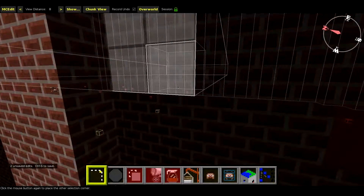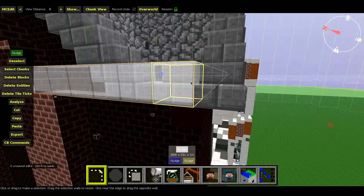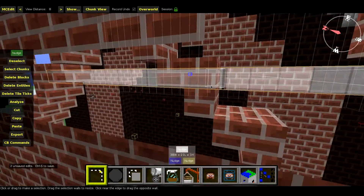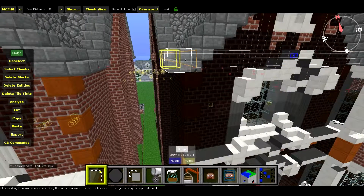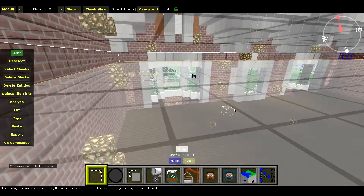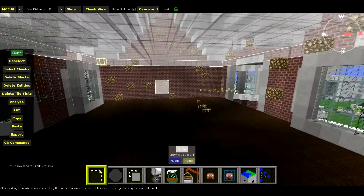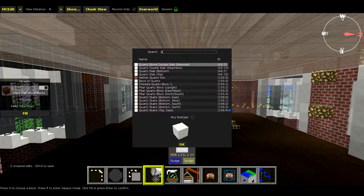This is where it gets slightly difficult because I've got to guess how big the ceiling is. Of course, if I had WorldEdit this would not be a problem, because you can actually sort of set the positions just exactly where they are. But unfortunately in single player I've never used it, and it's not going to be worth changing my methods halfway through a video.